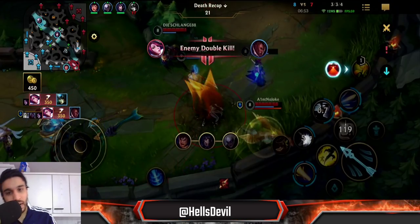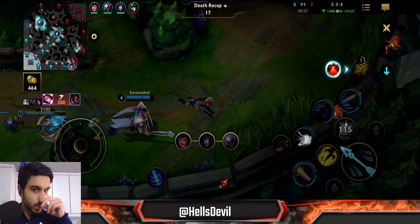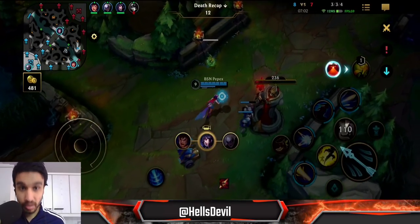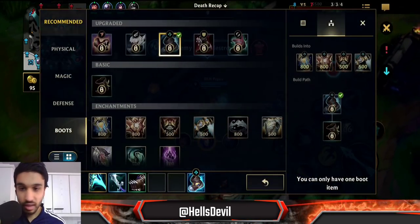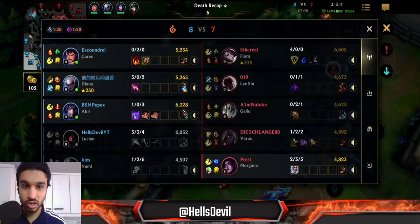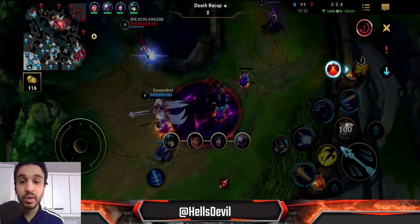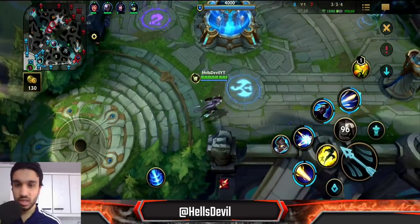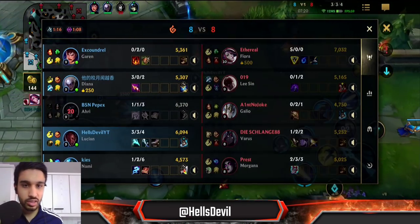Nami is actually really good into Morgana. Why? Because Nami's second ability can easily take away Morgana's shield — it deals enough damage since Nami fully upgrades her second ability first. So if Morgana uses a shield on someone, Nami just uses her second ability and the shield is gone. The enemy Fiora is super fed though — hmm, what can we do?